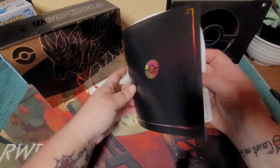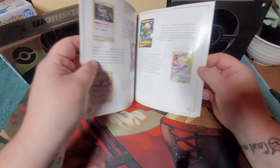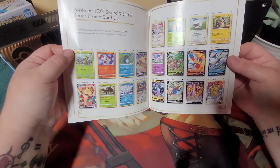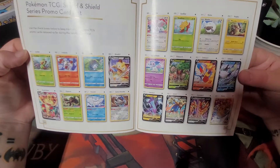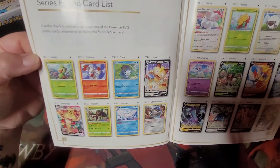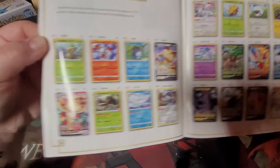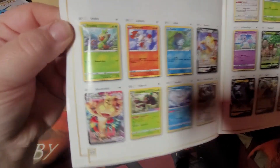It's upside down - man, I'm talented. You can tell I haven't had caffeine today. I am ridiculous. Look at these cards, look how pretty they are. Oh, look at the Sobble - we got a bunch of that dude now. So many Sobbles. Look at that Meowth, that is sick. I love it.